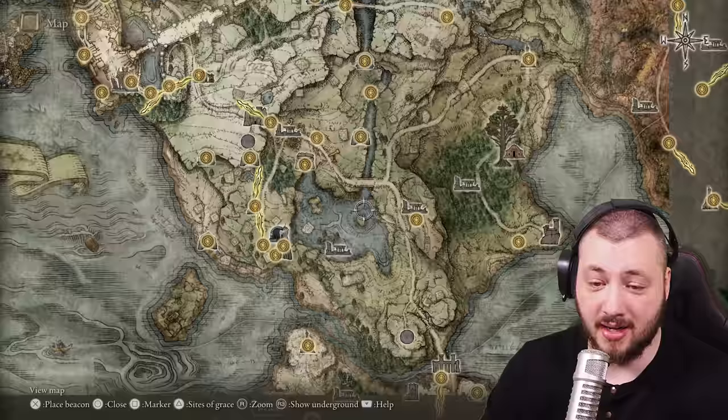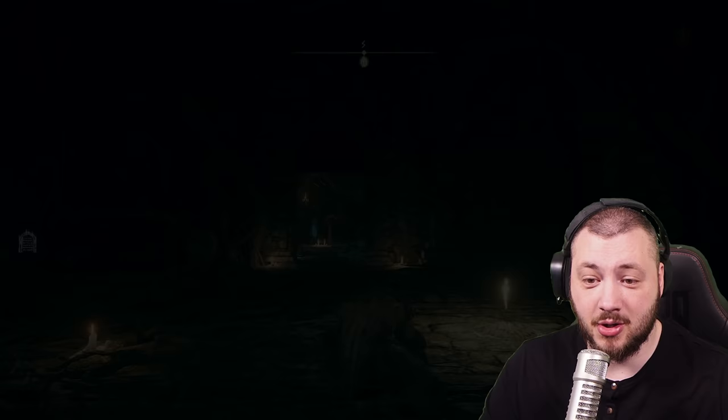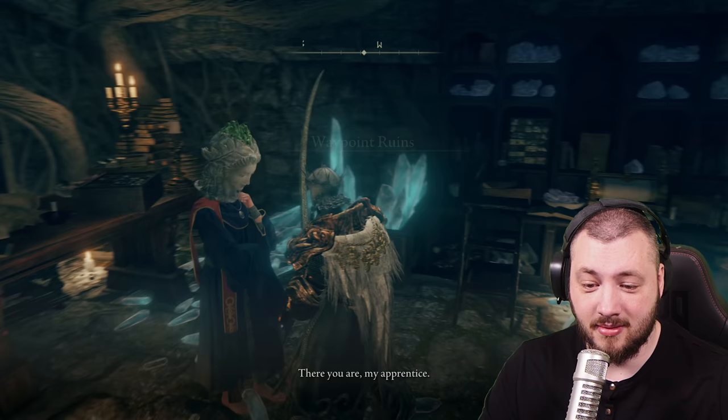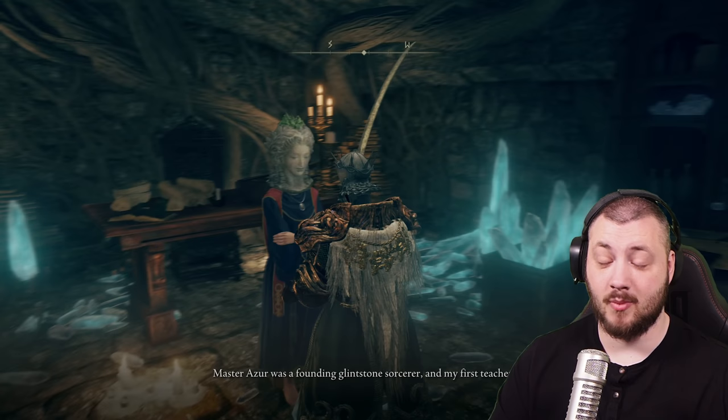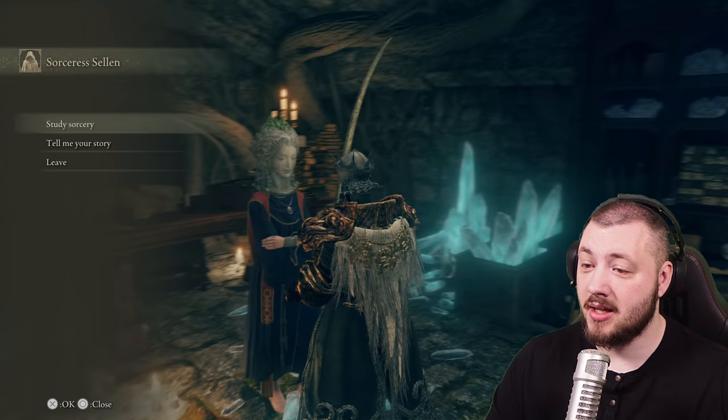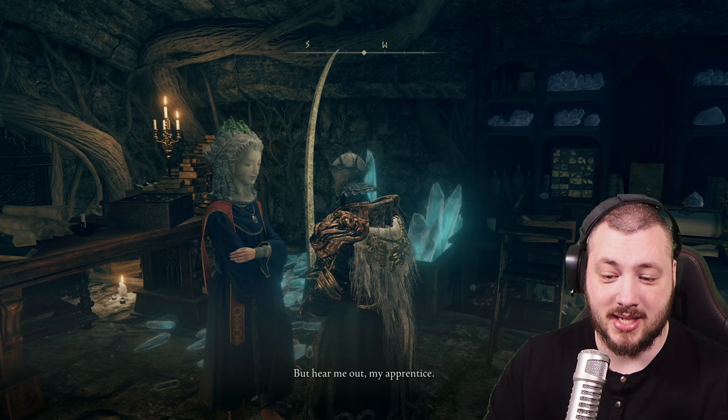Now go straight back to Selen at the Waypoint Ruins Cellar. That was simple — you have the grace activated, you can always port back there, and at the end of the questline you'll want to. Talk to Selen. You commence the lesson and she says: 'What's this sorcery, my apprentice? Ah, then you have seen Master Azur. Master Azur was a great sorcerer.' You can go through the dialogues yourself — we're just skipping past them so you know what's happening.